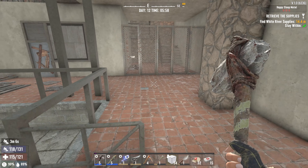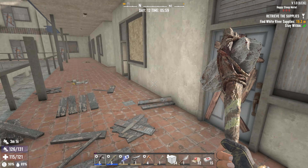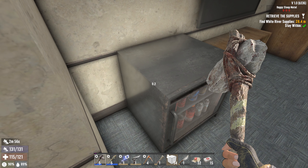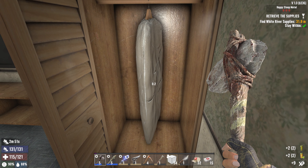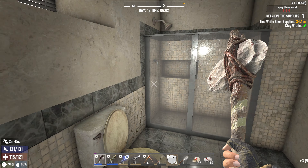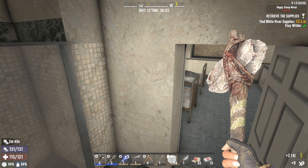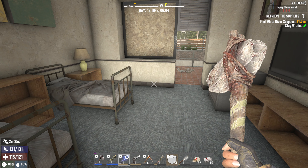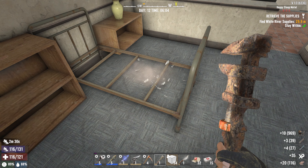Alright, where do we go? That door is locked, go up here - that's gated off. That door is locked, that door is locked. This one is not locked - oh yeah, I will take all that. There's a zombie in here. More murky water, won't say no to that - we were running kind of low on murky water.